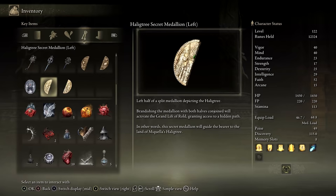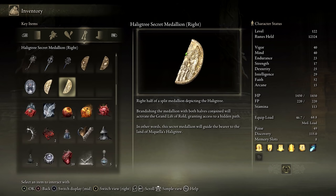First things first, we'll need the two halves of the Halog Tree Secret Medallion. The right half can be obtained from Albus in the Village of the Albenarix.